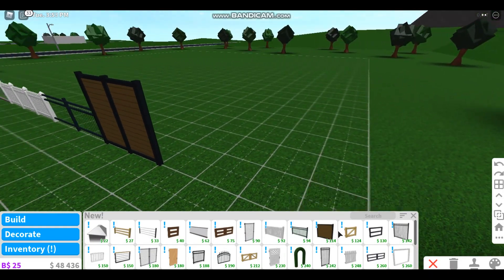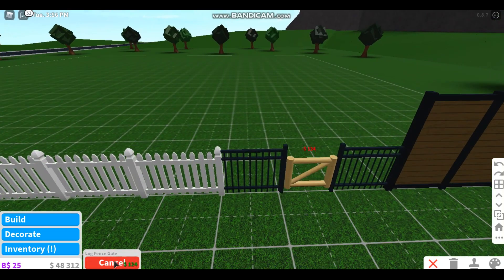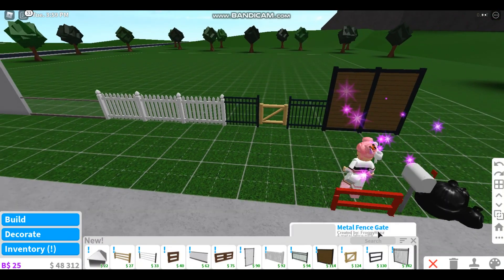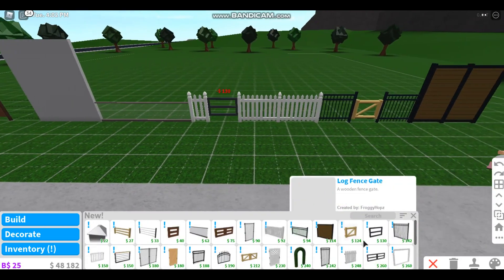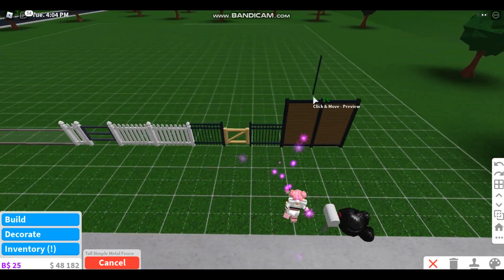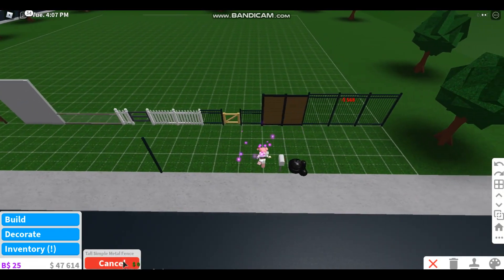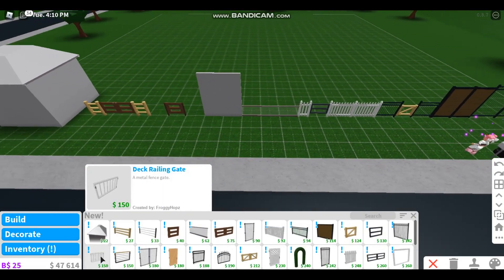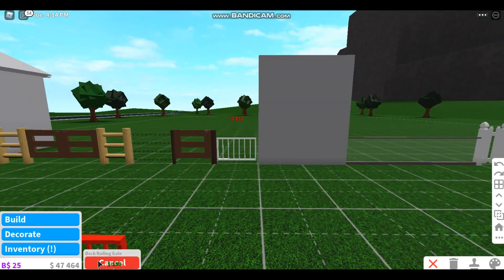We have a simple metal fence — a lot of fences in this update for some reason! I love how this one looks, definitely for something Spanish or Mediterranean. We also have a locked fence gate that looks very cute, and a metal one that is so cute.